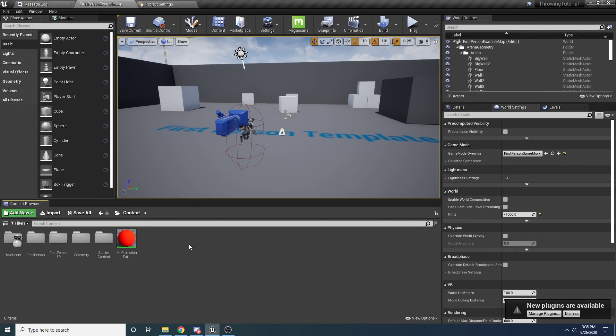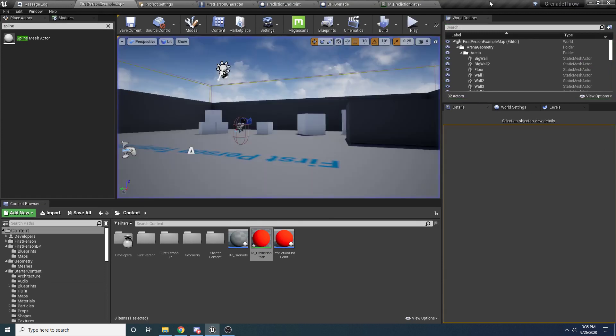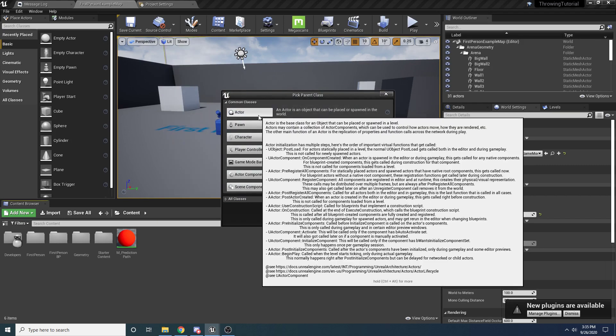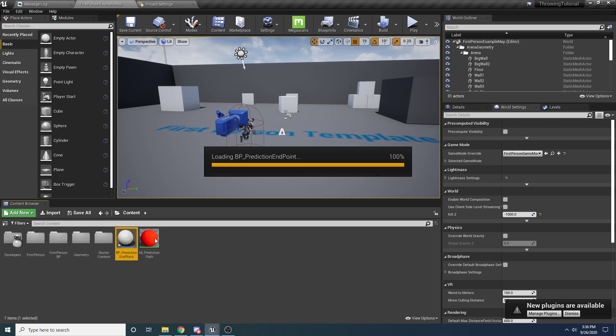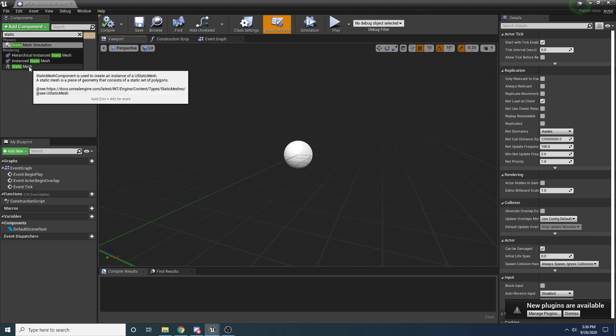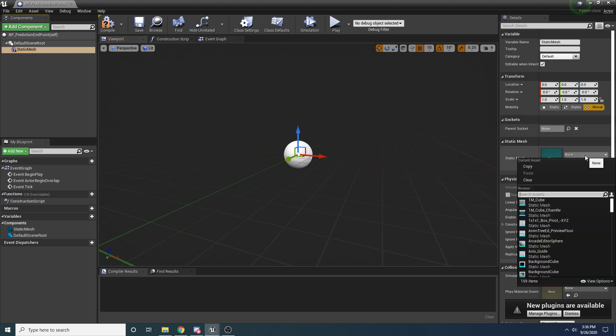The next thing we need is the little end sphere - that little red sphere at the end of the arc. We want to create that as an actor. Right-click, hit Blueprint Class, and we want it to be of type Actor. We'll call it BP_PredictionEndpoint. This is going to be a pretty straightforward blueprint - we just want to add a Static Mesh component. Then for the static mesh we want to select the sphere - search for Shape_Sphere.